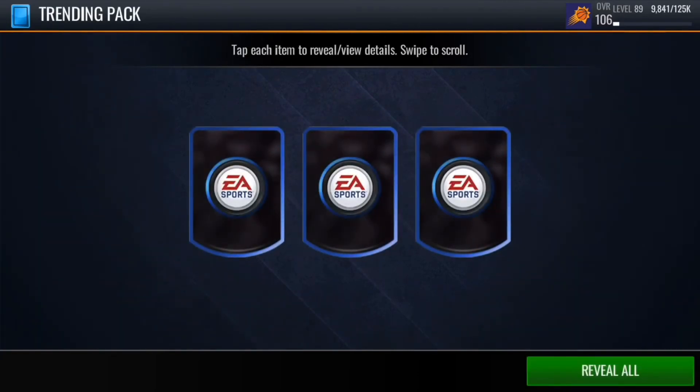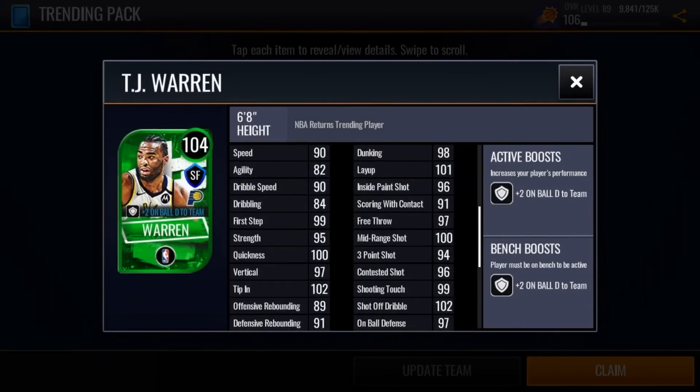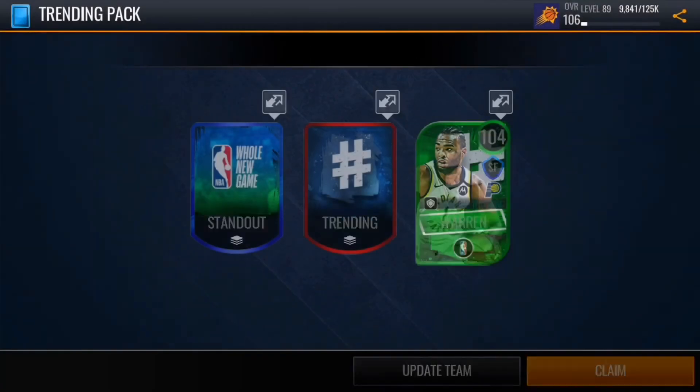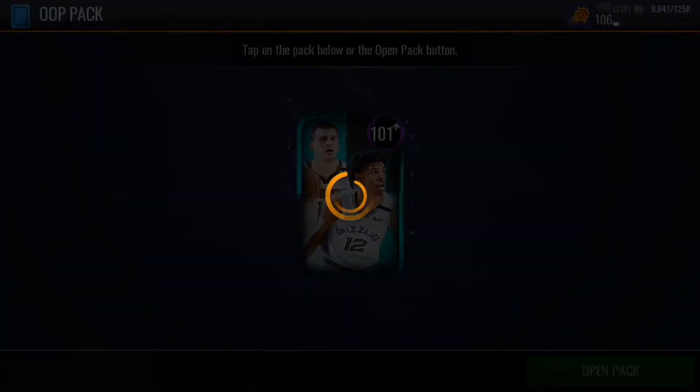Second trending pack — let's reveal all, three, two, one, boom. A 104 TJ — like I was talking about yesterday how we traded him for basically nothing. And then we will go to the out of position pack, 101 plus.